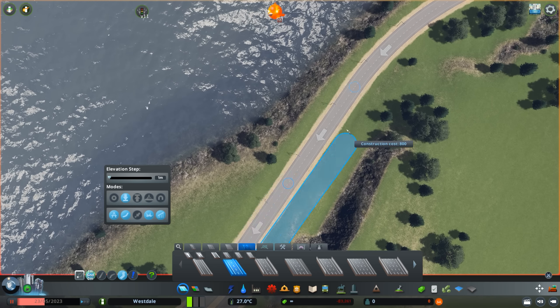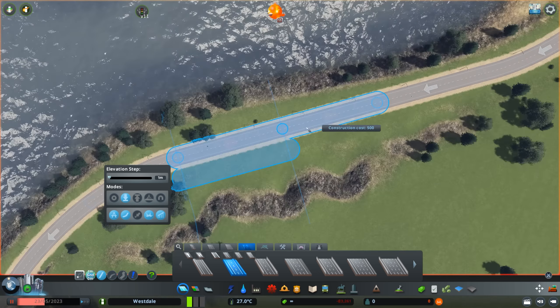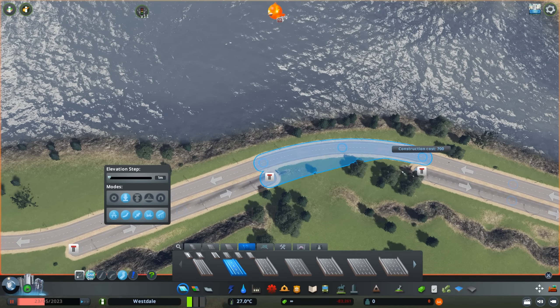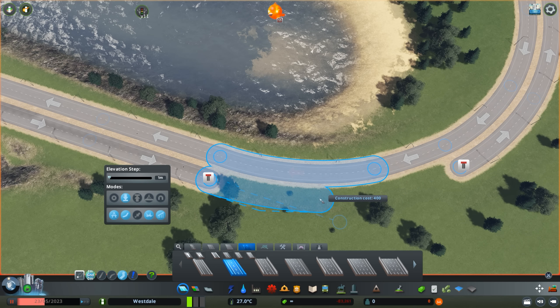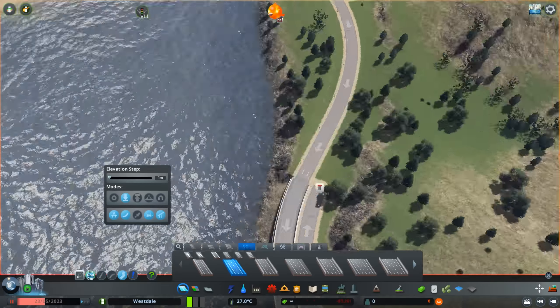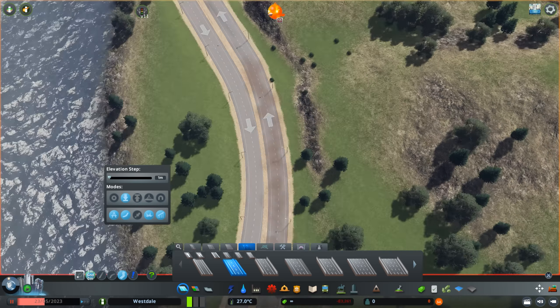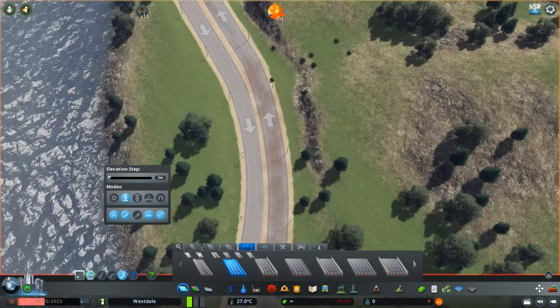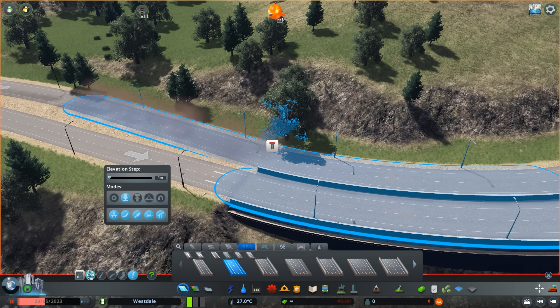Most of this map is going to remain the same as far as infrastructure goes, so whatever infrastructure is down now is going to stay for the most part. There are some areas where it's going to change, such as right here where there was this little two-lane road winding its way through the mountains — I wanted to create an expressway to downtown, and this expressway is going to lead mostly into the industrial park that's going to be near these railroads.